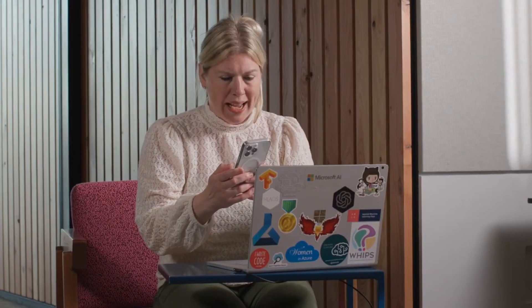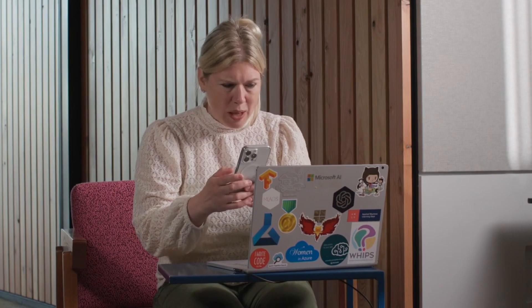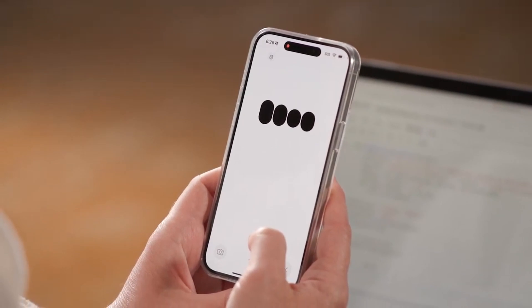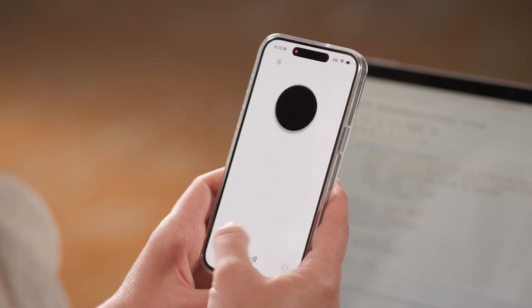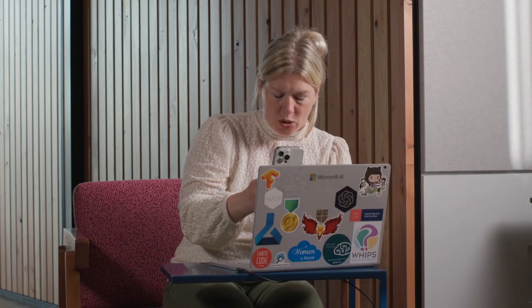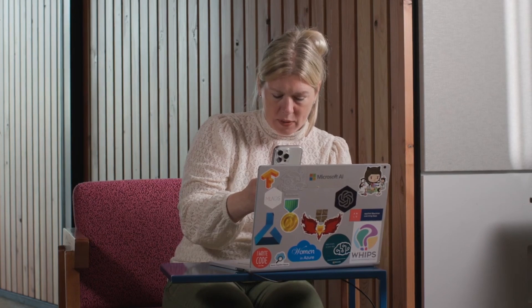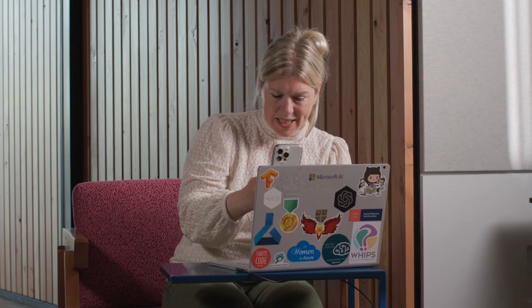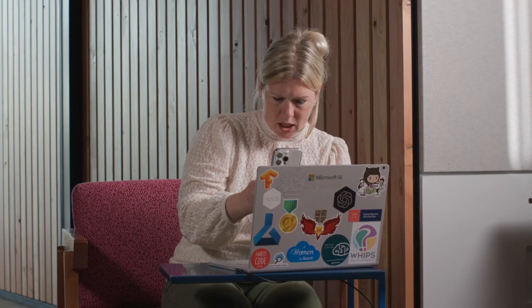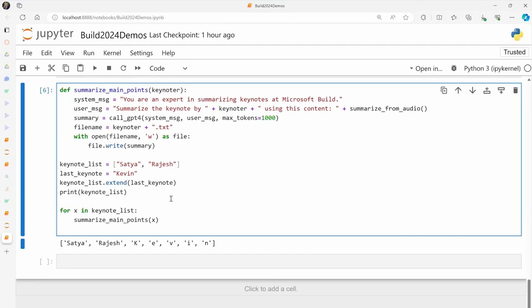Principal engineer Jennifer Marsman demonstrated that all she had to do was point her phone at code and AI helped her troubleshoot in real time. — Microsoft Build conference is tomorrow and I have not been sleeping and I am making stupid mistakes. Can you help me take a look at this code? — It looks like you're working on a Python function to summarize main points from a keynote. What I'm trying to do is go through a list of keynoters and summarize their work. My problem is that I wanted to add Kevin's name to the end of the keynote list and it added every character of his name instead of his whole name. What did I do wrong? — Change keynote_list.extend to keynote_list.append with last_keynote. This will add Kevin as a single element to your list, just like Satya and Rajesh.